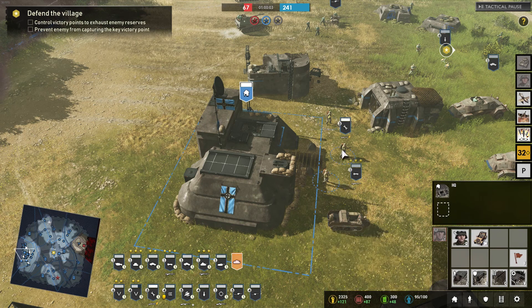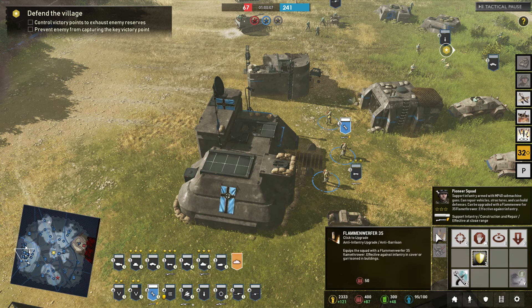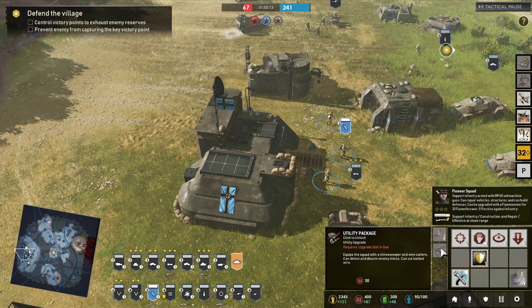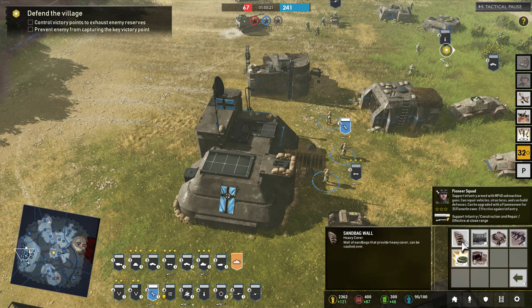Let's check out the infantry. We have the Pioneer Squad. These guys can be upfitted with Flamethrowers, which are really good against infantry. They can also be given a utility package so they can have Minesweepers, wire cutters, and such. They can also make defenses — you've got your usual sandbags, wire, and the new Fighting Nest, which is a wooden structure they can get inside and hold territory with, a bit like a bunker.